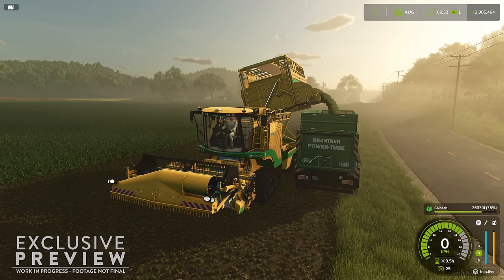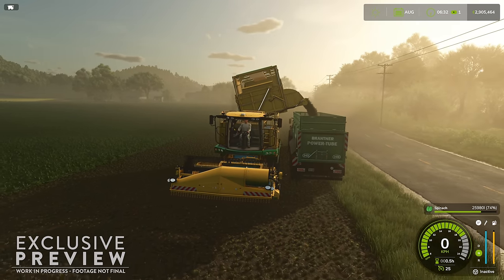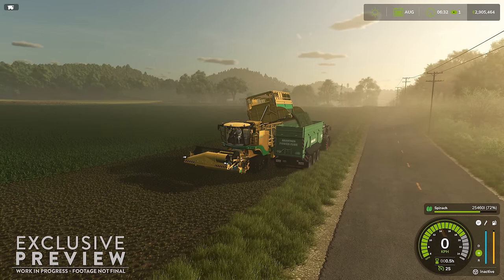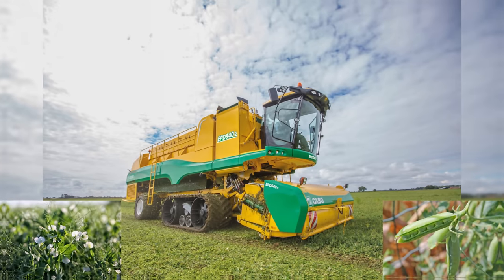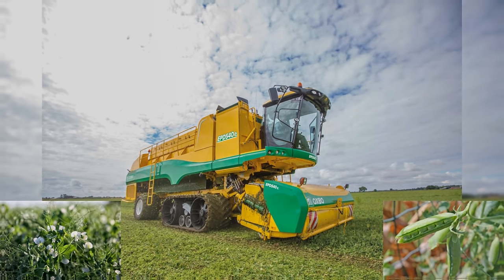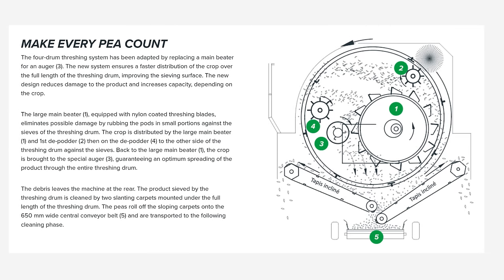The final confirmed crop — shout out to FSG for finding this — somebody was at GamesCon walking through the demo version of the game, saw a field, and it said peas. So we should be getting peas in FS25. That means there's one more crop left that nobody knows about yet. But we are getting two types of rice, spinach, and peas as new crops in Farming Simulator 25.